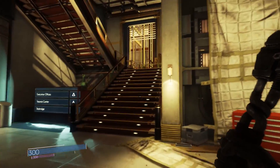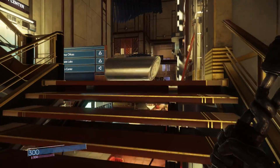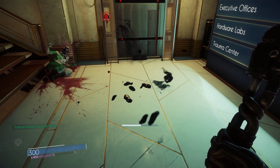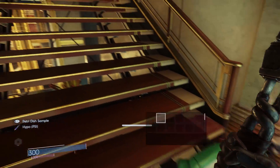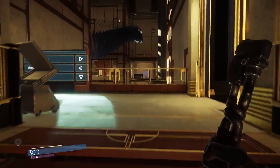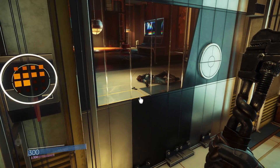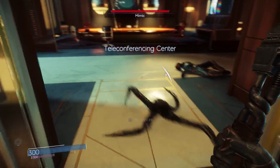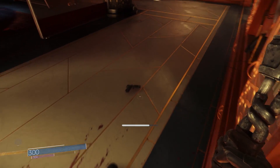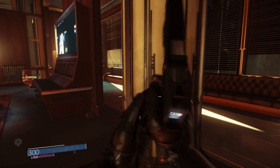Some of our aliens turn into things as a means of camouflage. Station leadership has issued an alert — all personnel should report to muster stations immediately and await further instructions. There are lots of ways to solve problems on Talos 1. Weapons are one of them, but weapons are rare.